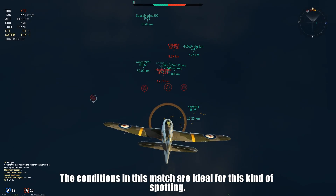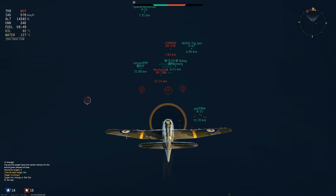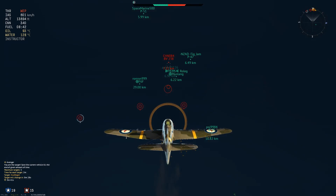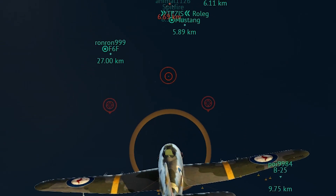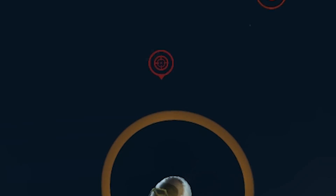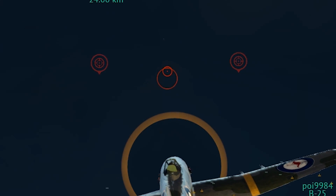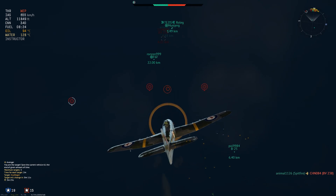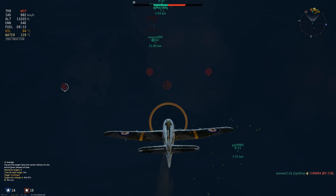The two BV-238s got around us and have gone into a dive — we're getting the red boxes now. One BV-238 is going to get shot down, and the other, as you can see, has disappeared. Let's zoom in a little bit — and once again we can see the white dot being rendered. All spotting has been lost in that area, so we cannot actually see the aircraft itself, but I'm about to come out of the bottom of the cloud and you're going to see the transition from the white dot into the BV-238 as we gain vision on the target.